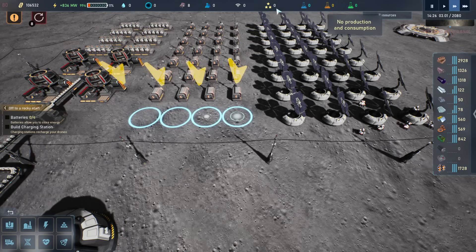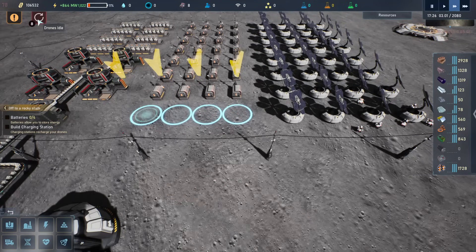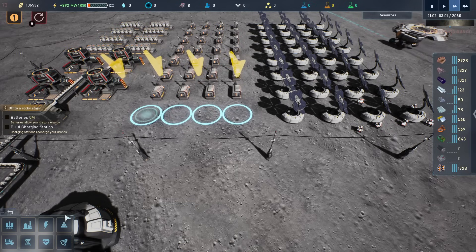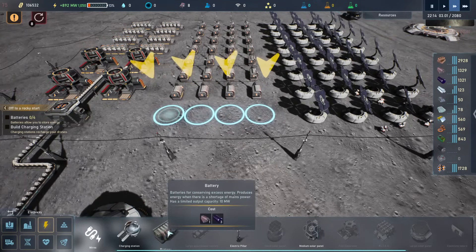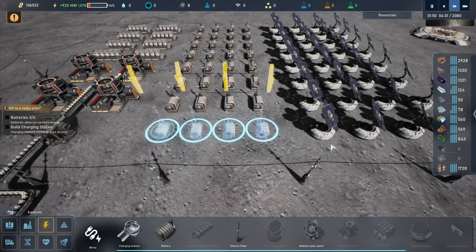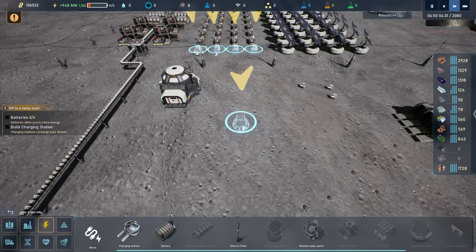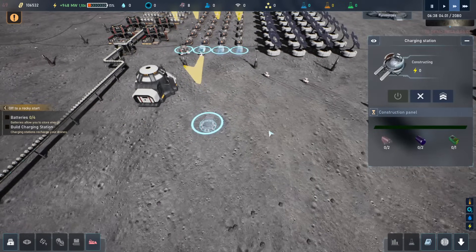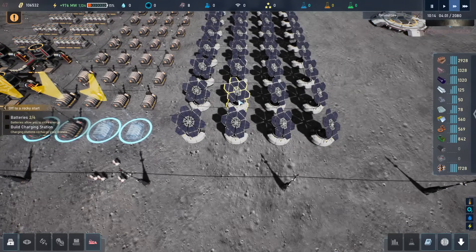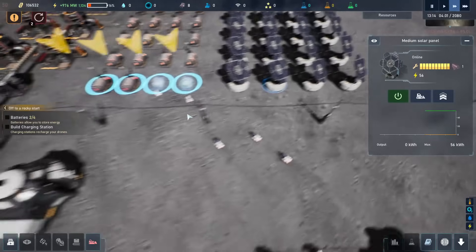Up here we have all the different resources — science, some global reputation, interesting communications channels, and also credits. There's a power grid here that we'll come back to. I'm holding shift so I can build multiple at once. Now these are not hooked up to the electrical network, but I'm sure that we'll be asked to do that in a second. We also put the charging station so that the drones can charge as well.